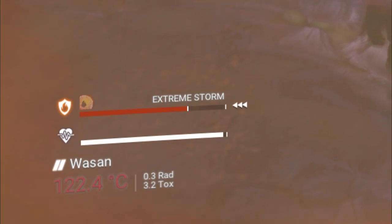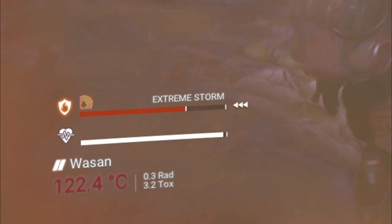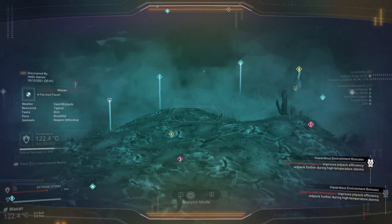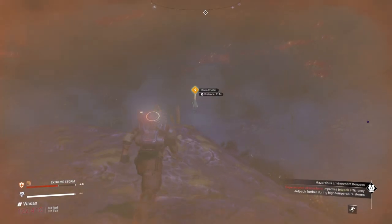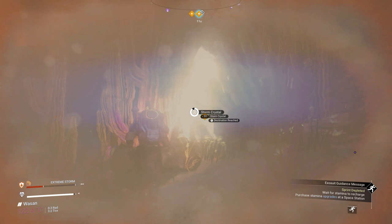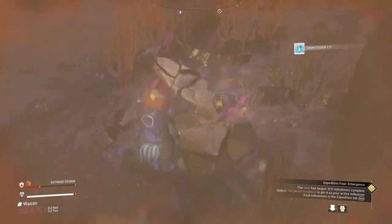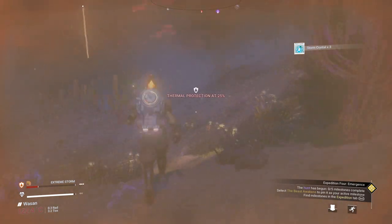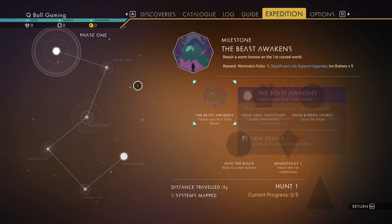For the next one: whenever you see 'extreme storm' on the bottom left, use your visor to find storm crystals. You can find a lot of them and sell them for a lot of money so you can buy things — that takes care of the money milestone.